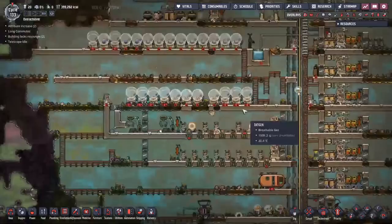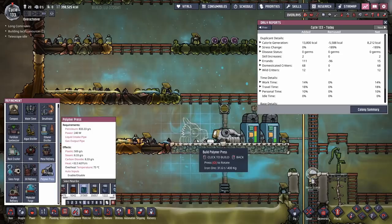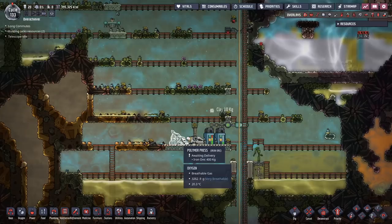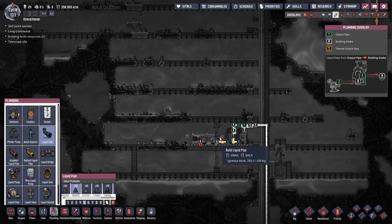I want to expand plastic production. Since I'm moving out the metal refinement from this area, why not put down another plastic press? I keep getting confused between rotations and copy — in RimWorld it's O to copy, but in this game the keys are different and it's driving me a little bit crazy. But I'll adapt.